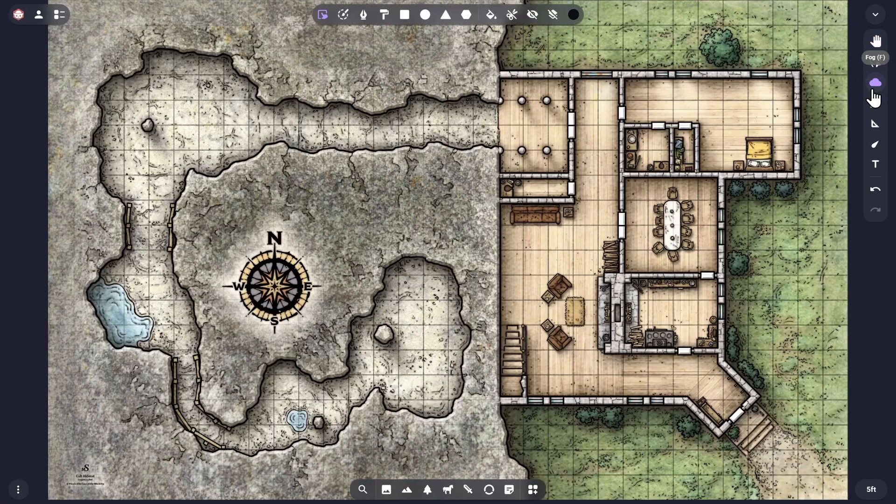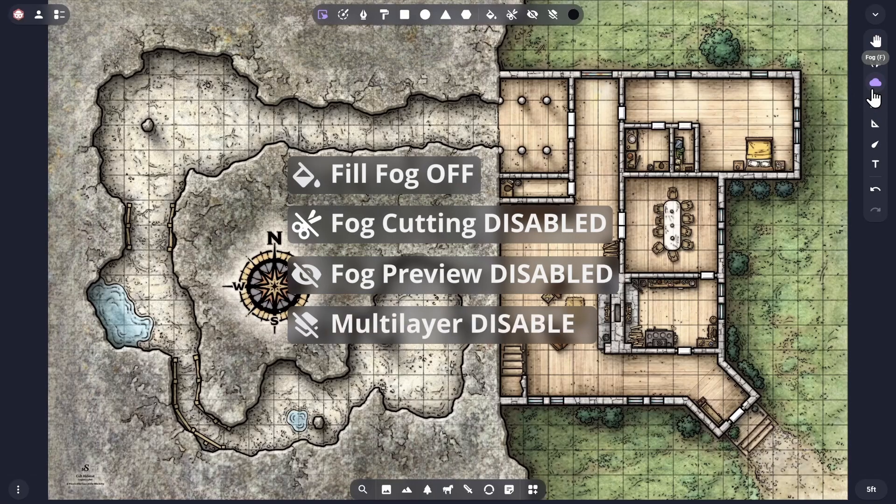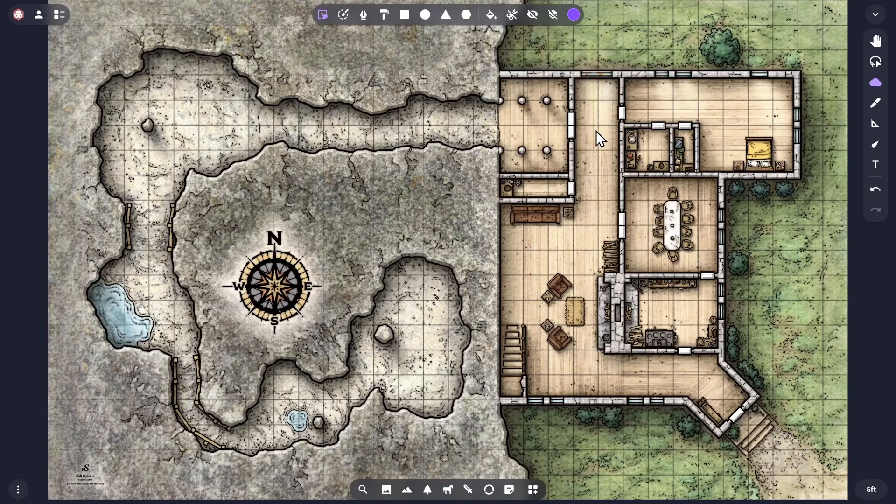First, we'll select the Fog toolset and check the state of the actions on the right hand side of the tool divider. When you want to add opaque fog shapes to the scene, these are the recommended settings: Fill Fog off and Fog Cutting disabled so that you can add opaque fog shapes onto the map; Fog Preview disabled so that you keep your special GM view through the fog; and Multi-layer disabled so that you can't make any overlapping fog shapes. Let's set the fog style action to be purple for maximum contrast during this tutorial, but you can choose any colour.